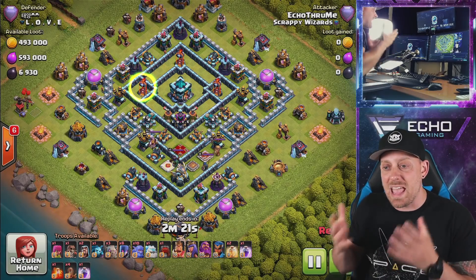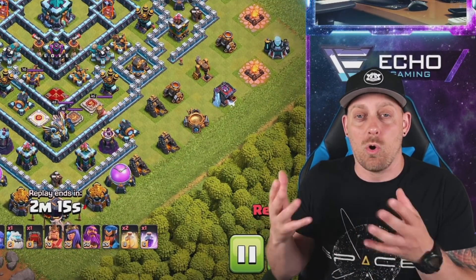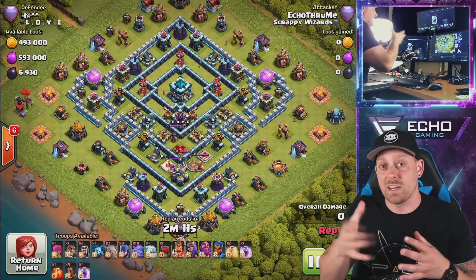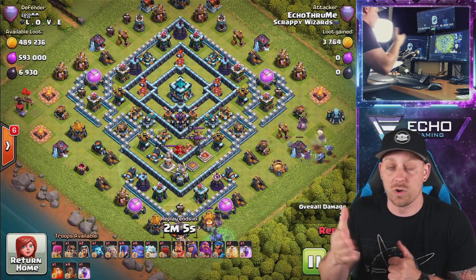We have a couple of cleanup troops. I'm using a super wall breaker in case I need to break some troops in later on in the attack. It's just nice to have a super wall breaker — it's a flawless entry into a base in case you need it. Worth it in my case.